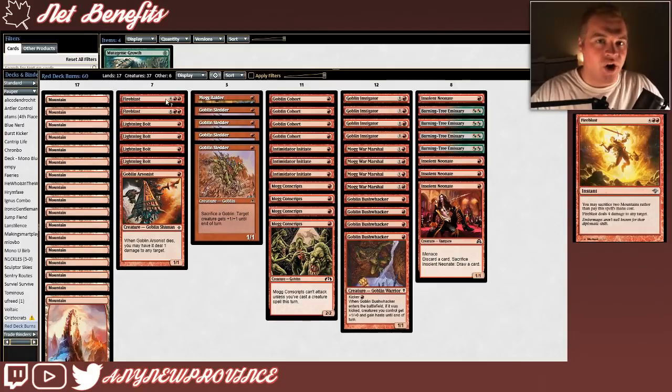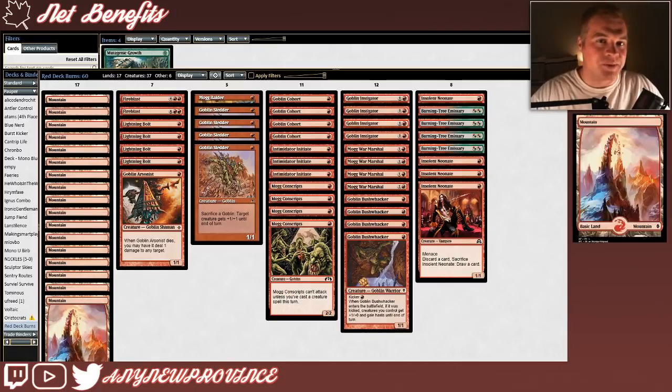Our last non-land card is Fire Blast. It costs four red red for an instant, but we'll probably never pay six for it — you may sacrifice two mountains rather than pay this spell's mana cost, and it deals 4 damage to any target. As for the mana base, it's just 17 basic untapped mountains. You don't play tap lands in red deck wins — ain't nobody got time for that.